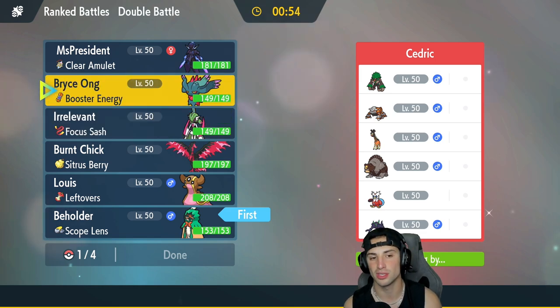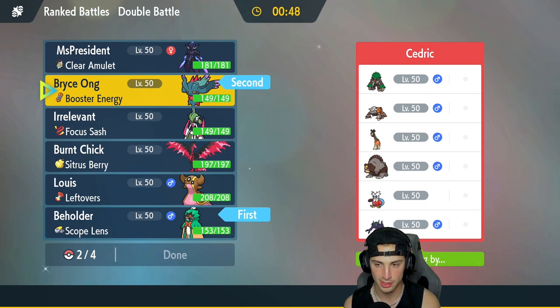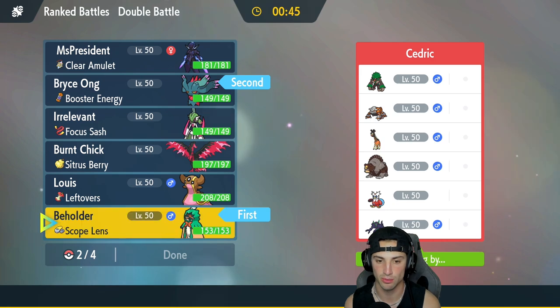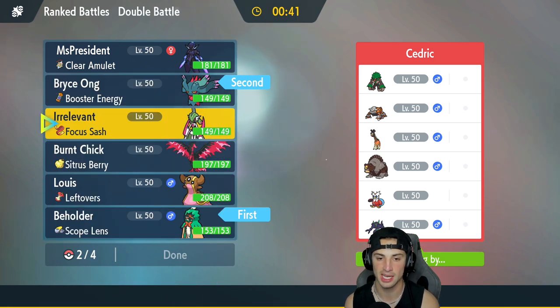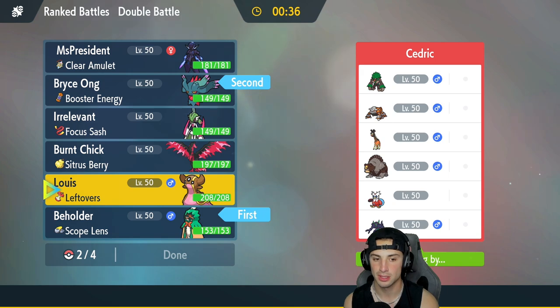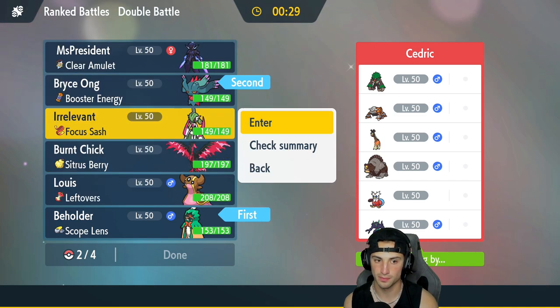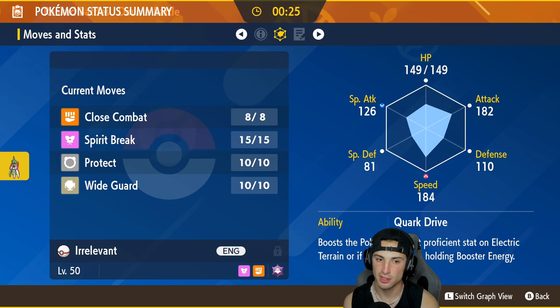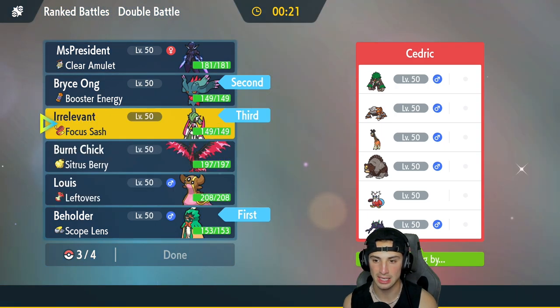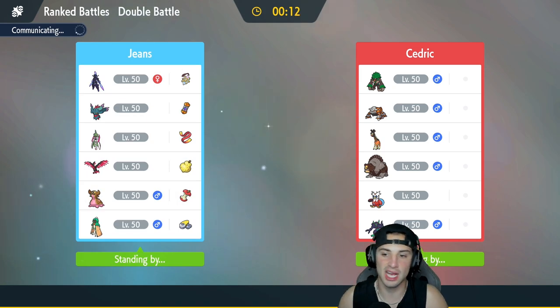If they lead Breloom we can have Grassy Terrain with Leaf Blade going off — that could be big. Gastrodon could be solid in the back but Freeze-Dry from Iron Bundle scares me. I think we've got to bring Iron Valiant. I'll bring Moltres in the back as well. I'm fairly certain they're either going Grimmsnarl or Breloom lead, so a double Ghost-type lead could be solid — I can set up a substitute if they go for Fake Outs.